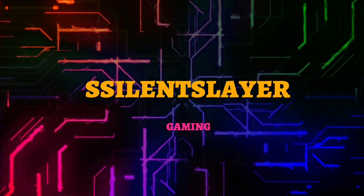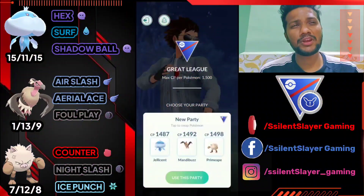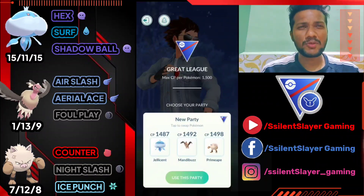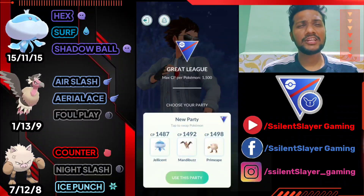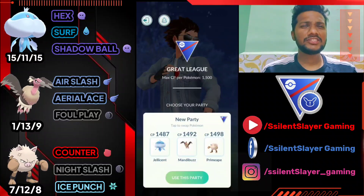What's up everybody, this is Silent Slayer, welcome back to another PvP Battle League video. Today I have another awesome team combination for Great League. We have Jellicent with Hex, Surf, and Shadow Ball; Mandibuzz with Air Slash, Aerial Ace, and Foul Play; and Primeape with Counter, Night Slash, and Ice Punch.